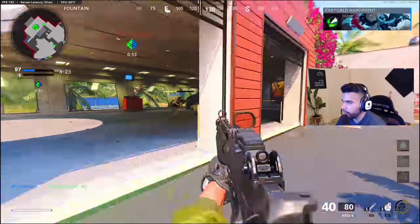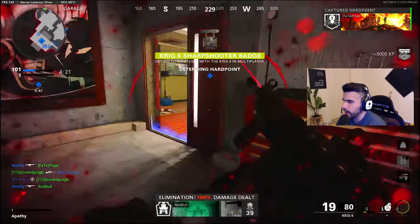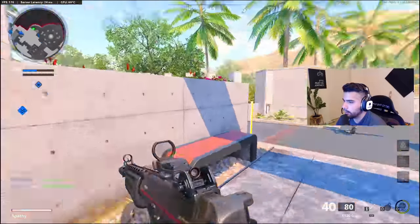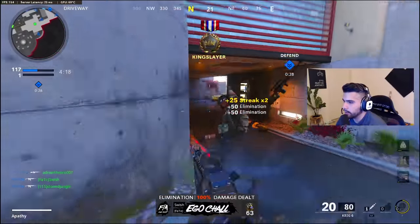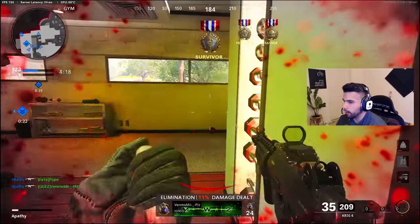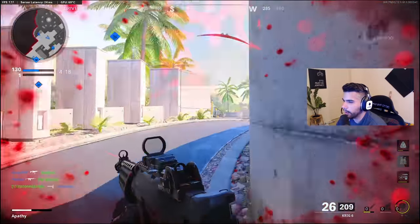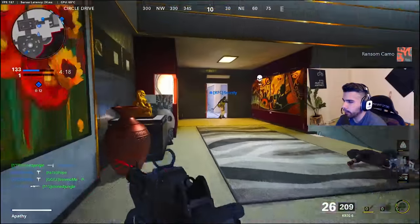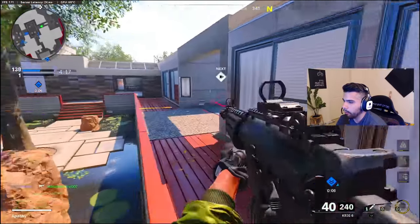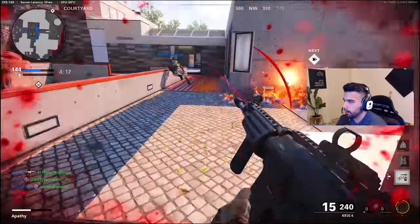Right now I'm running Gunfighter for fun, but I'm going to show you guys a class with Gunfighter and one without, to show you it's still really good. The Krig 6 is so much better because you don't have to rely on running Gunfighter — you can literally get away without running it and be perfectly fine. With the AK-47 or XM-4, if you pull out Gunfighter, you're somewhat vulnerable because you can't run Flak and you can actually get stunned or grenaded.